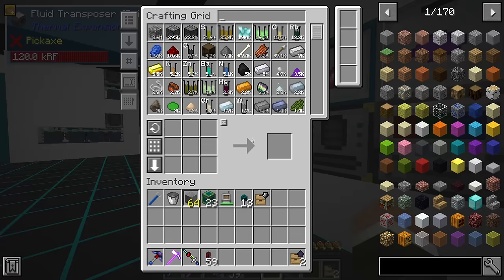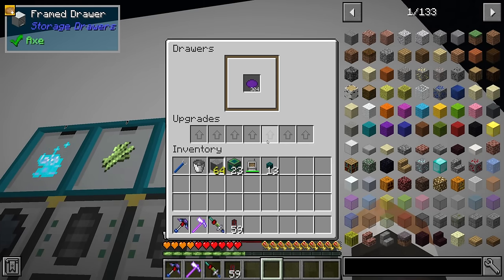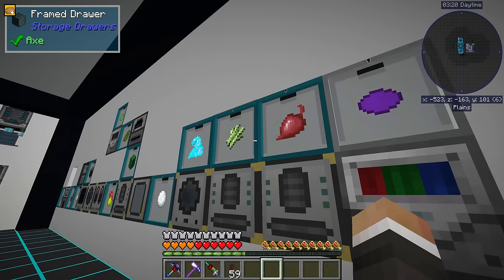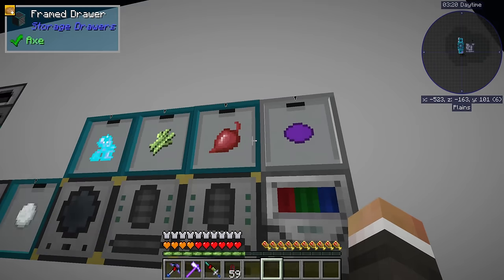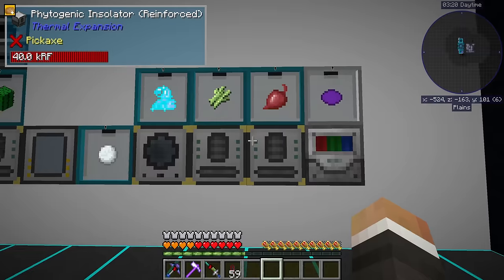We can probably also take out the subsidian upgrades as well, taking this draw's capacity up to 2048 - the basic amount, which I think for now is probably good for us. It is going to start to burn through some of our lapis, but that's fine. It looks like all of our beets have already been processed over into red dye anyway.